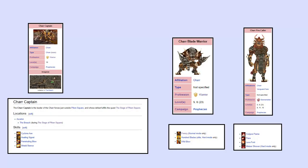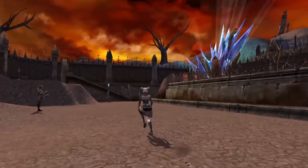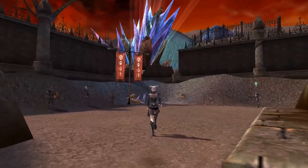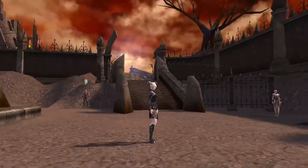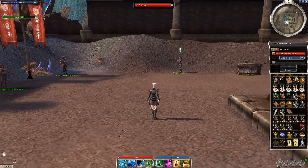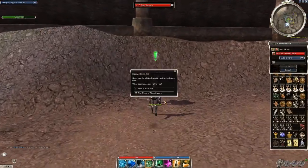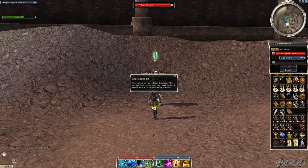So Char Captain is our victim today. I did another 200 runs, and I think he is not really a well-known boss, mostly because he only appears if you have the Siege of Piken Square quest active. Plus this quest is only available for Tyrian characters. If you would like to try out this farm, go to Piken Square and talk to Duke Barradin — he will give you the quest.